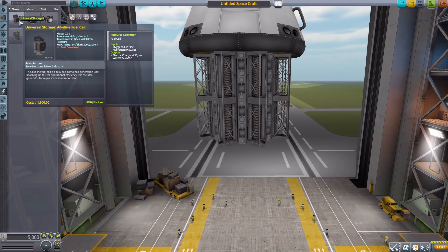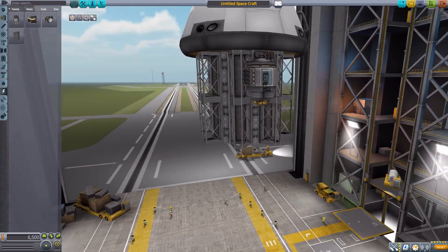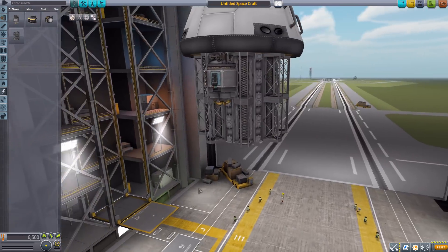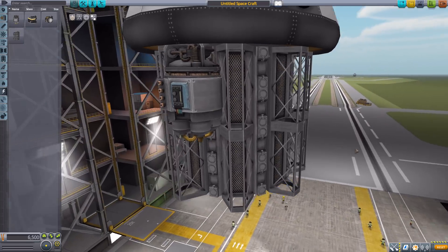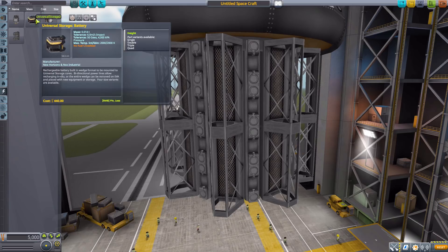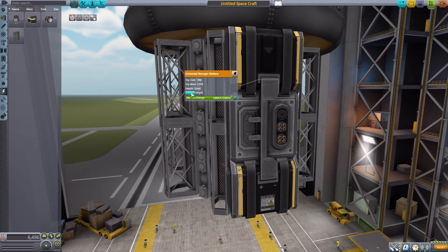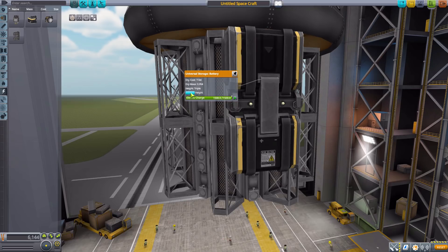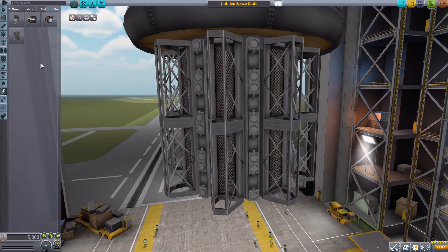In the electrical category, we have an alkaline fuel cell, which will use oxygen and hydrogen to create electric charge and water. This one does not have different sizes, but it's just a cool, very beautifully detailed little generator. We then have a battery, which does have the different height sizes from single up to quadruple, holding more power the bigger it gets.